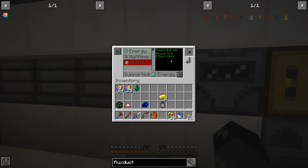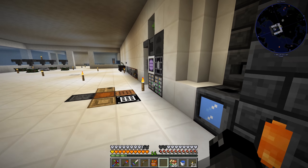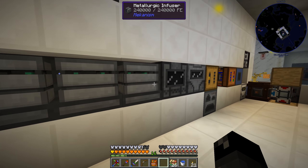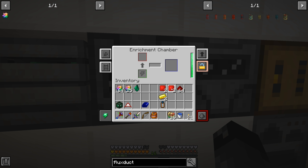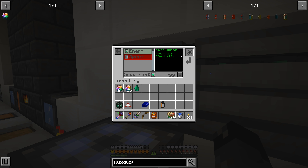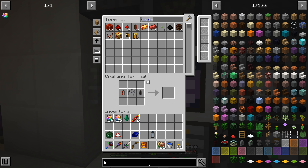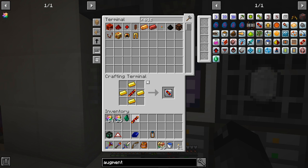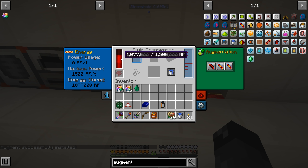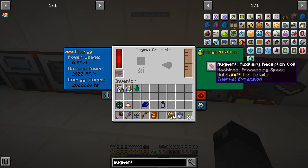I upgraded the fluid transposer further - it has eight speed and eight energy upgrades. I need two more redstone for the coils - I'll grab another stack for later. Now with those in there we'll just do it all on the same machine. These I do need to upgrade further. Let's look at the auxiliary reception coil augments - there are two of those. This machine uses 1500 RF per tick, slightly less expensive than the magma crucible at the same speed.